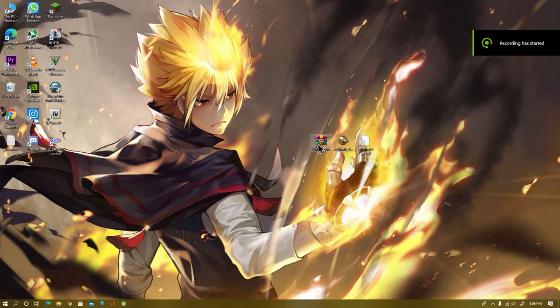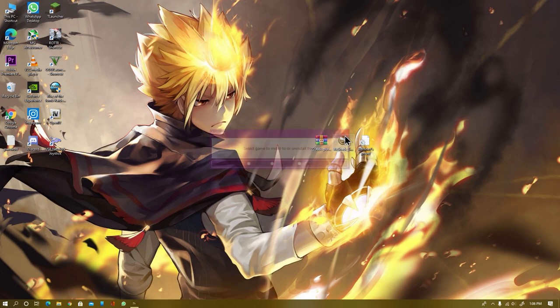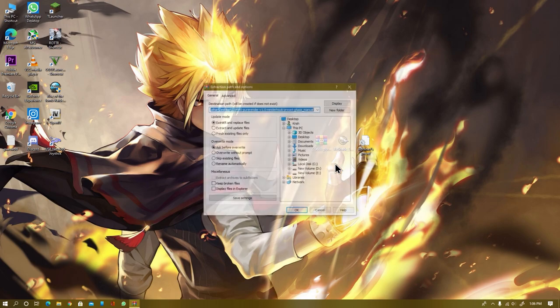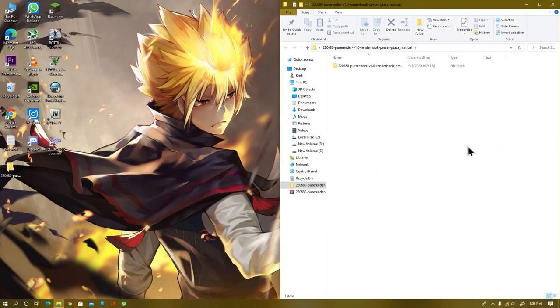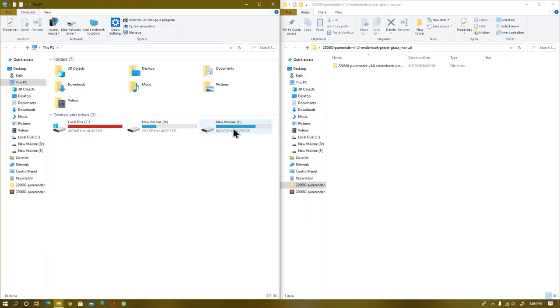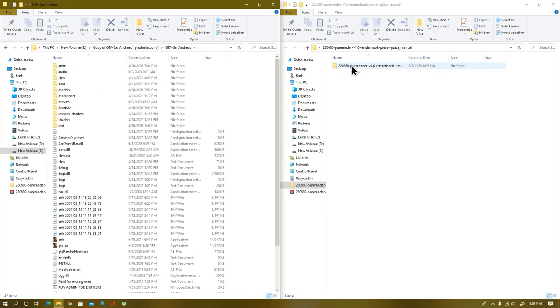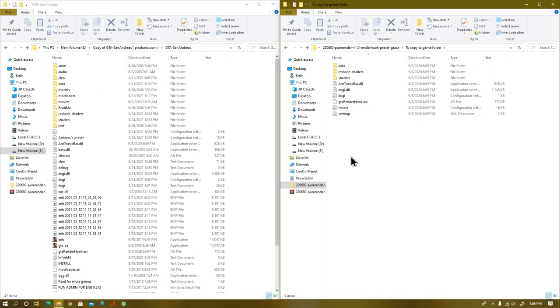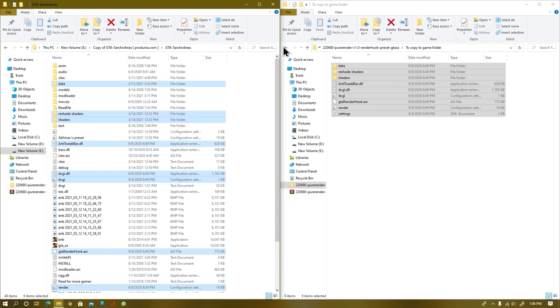As you can see we are on our desktop screen. The first thing you need to do is download these three files from the given link in the description. First of all, extract your RenderHook into your desktop or any specific folder you want. Once the file has been extracted, open your extracted file and then open your game directory. The installation is very easy — just open your game folder and drag and drop all these files into your game directory, then hit 'Replace' if it asks.